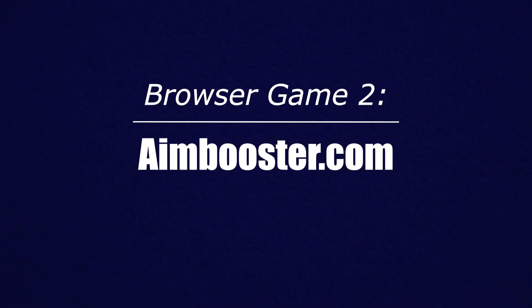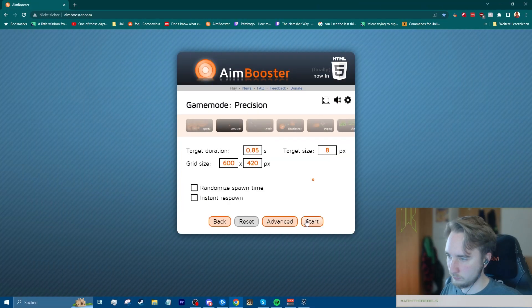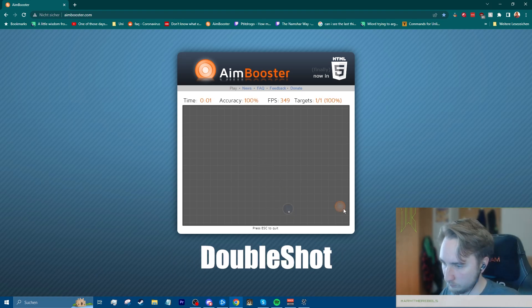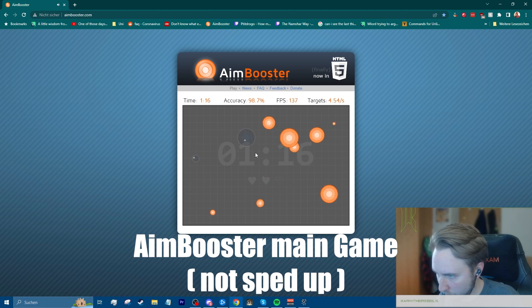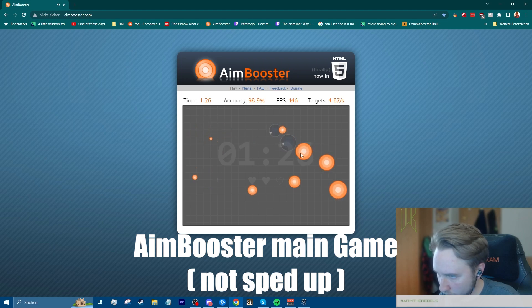The second browser game I use is Aim Booster. Here I play a round with three different modes: Precision Training, Double Shot, and finally the actual Aim Booster. For Precision Training I play with the default settings for about a minute. For Double Shot I also play with the default settings for about a minute, but I try to always hit the top target first in the first 30 seconds, followed by the bottom target first in the next 30 seconds. Finally I finish my browser warmup with an attempt at the actual Aim Booster to see how long I can survive. Until about a minute into the game, I try to stay at 100% accuracy and be as efficient as possible with my mouse movements, to force myself not to lose focus on the easier start of the game.